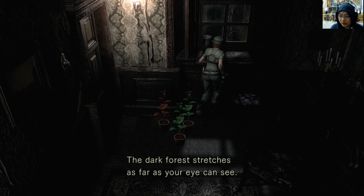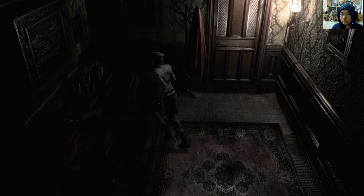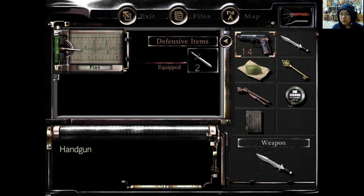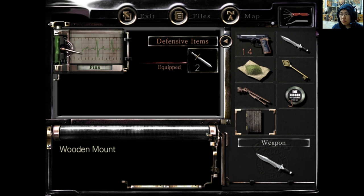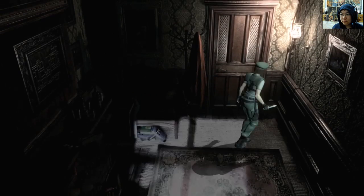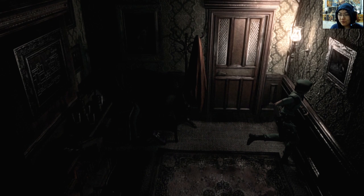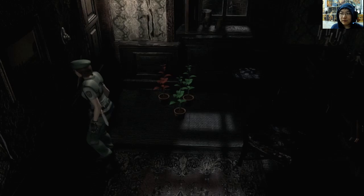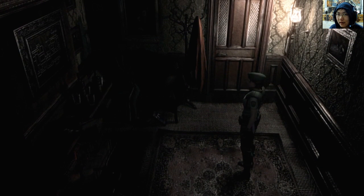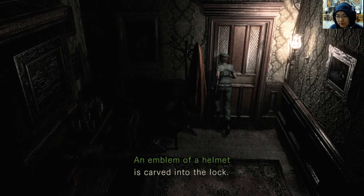The dark forest stretches as far as your eye can see — there don't seem to be any houses in the area. An unlit fireplace. I cleared one of these because I used all the magazines — that's not how I want to clear spaces. Spooky — a picture of a partly built mansion. It looks an awful lot like the one you're in right now. Somebody drew a painting of a half-finished mansion and then hung it in the room — why would they do that? This requires the helmet key.